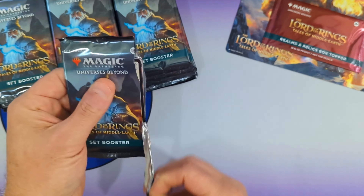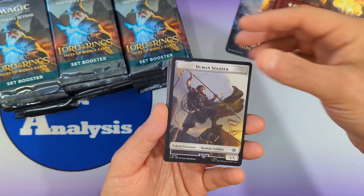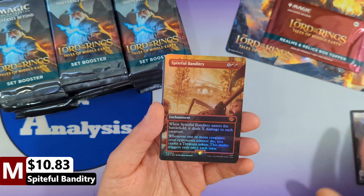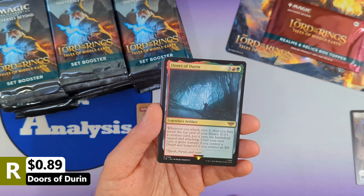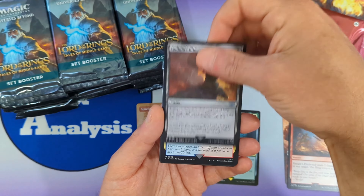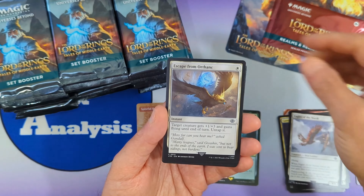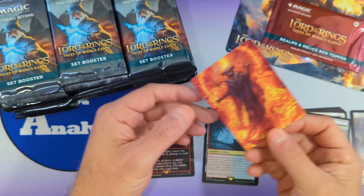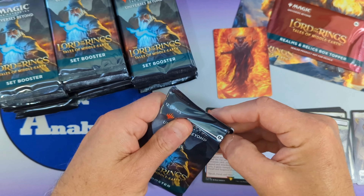We do have pull tabs, so that should make this a little bit easier. We got ourselves a Human Soldier, followed by a Spiteful Banditry foil borderless from the list — this is very nice to see. This mythic is currently valued over ten dollars in non-foil. What a way to start off a box. Then we're going to see Doors of Durin, Shire Sheriff borderless, Ranger's Firebrand, Golem's Bite, Gandalf Sanction, Soldier of the Gray Host, Eagles of the North, Escape from Orthanc, Chance Met Elves, Elven Farsight, a full-art swamp, and a non-signed art card.